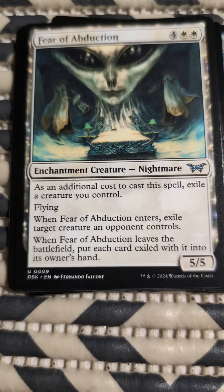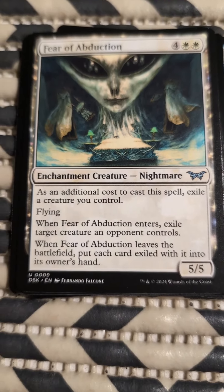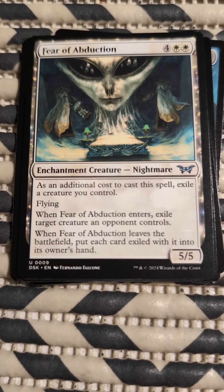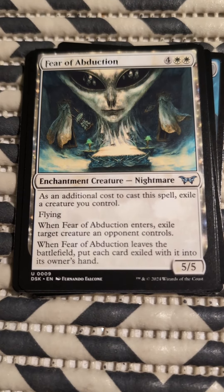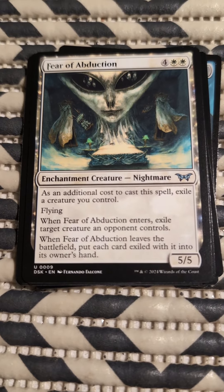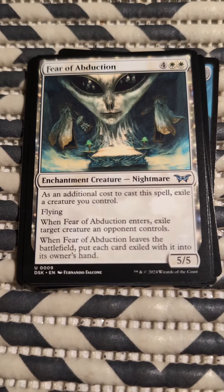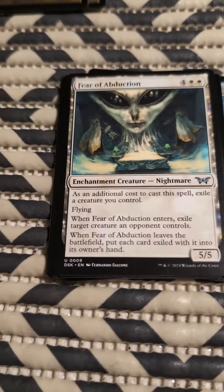Fear of Abduction. Whoa — now we've got a rare. Enchantment creature, Nightmare. Two white and four colors as an additional cost to cast this spell — exile a creature you control. Flying. When Fear of Abduction enters, exile target creature an opponent controls. When Fear of Abduction leaves the battlefield, put each card exiled with it into its owner's hand. It's a 5/5.